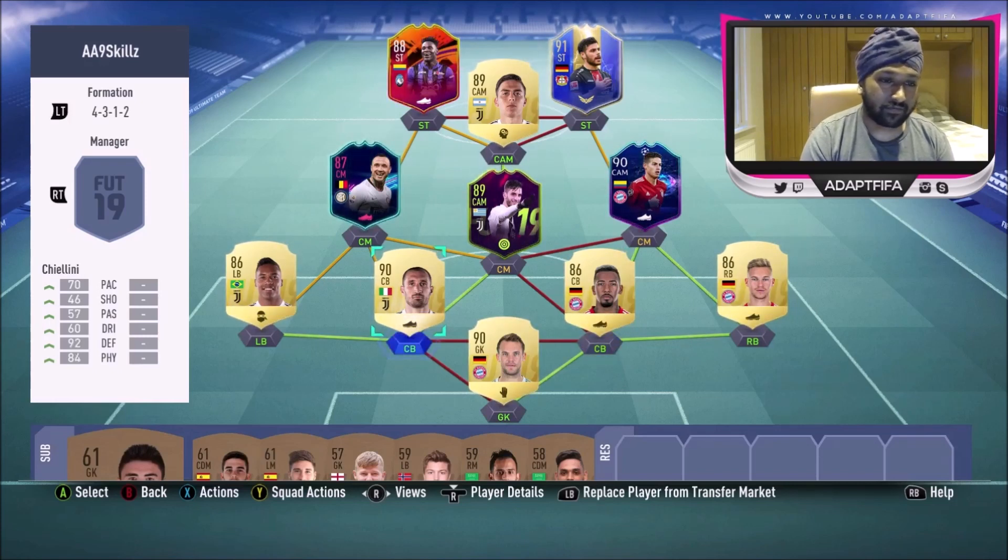Now we're doing something different from the formation reviews — I'm taking a look at A9 Skills' ultra attacking custom tactics and player instructions. Earlier this year I showed you guys his balanced custom tactics where he was using the 4-1-2-1-2 bracket 2, and then he also showed his ultra attacking custom tactics using the 4-2-3-1 formation. He only showed his tactics, no player instructions, so I used my own knowledge and experience of using the 4-2-3-1 this year to come up with what I think are the best player instructions. The custom tactics are from A9 Skills' video uploaded near the beginning of FIFA 19.